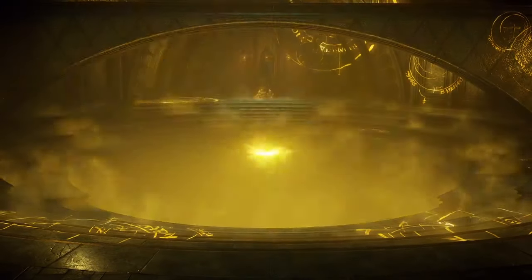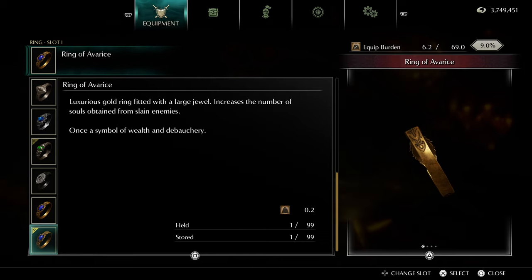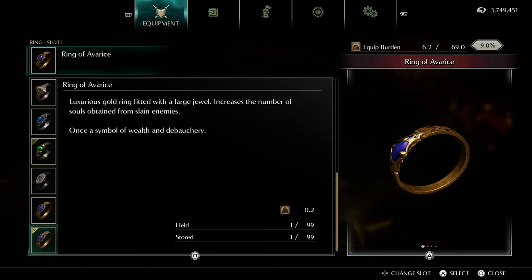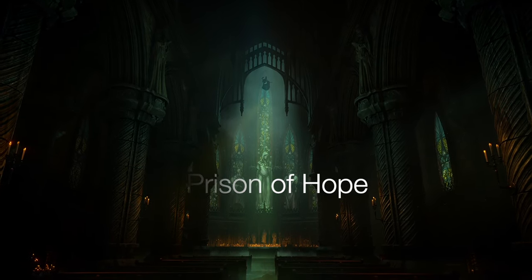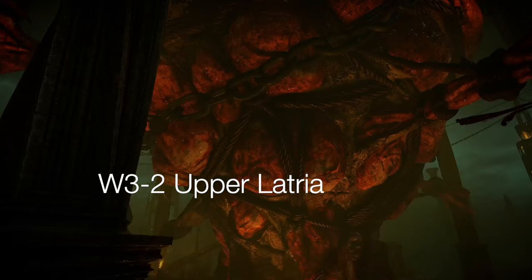Let's get straight into it. Before we start we want to maximize our soul gain and there are a few items and spells which help us do this. The first is the Ring of Avarice, which gives us 20% extra souls. You can get this from World 3-1, the Prison of Hope, from the vendor for 50,000 souls.